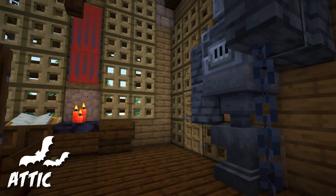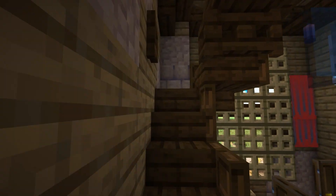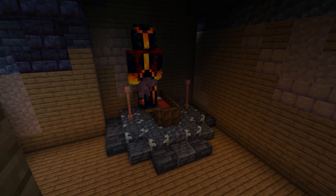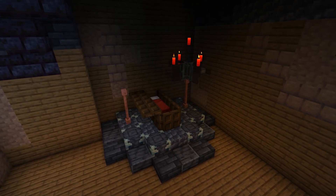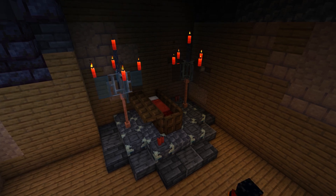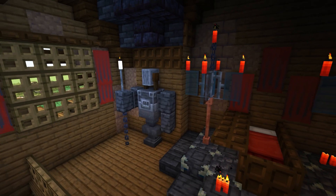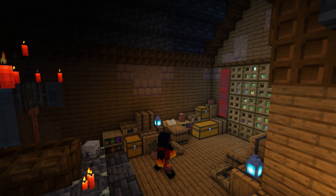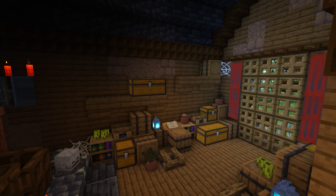The attic is where this house's secret truly lies. A dark altar hides among the shadows, lit by the dancing flames of candelabras. A coffin rests upon it — empty, but for how long? This is surrounded by the clutter of generations, no doubt more than a few haunted heirlooms and cursed artifacts stored within these chests and barrels.